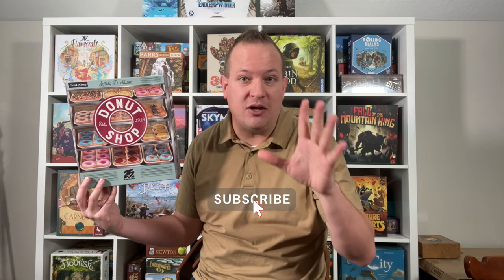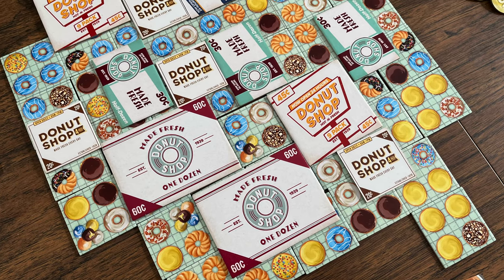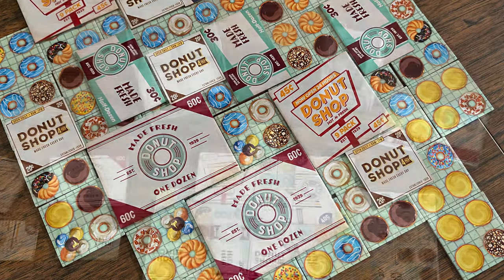Hey everyone, Board Game Brody here with Meeple Mountain. I have a new preview copy of Donut Shop. It's one of the three games being offered by 25th Century Games during their Kickstarter campaign coming soon. This is a tile laying game about patterns — more specifically, patterns of donut types that are on display until they become boxed up and sold to customers. Now that you're hungry for donuts, let me explain how to play.